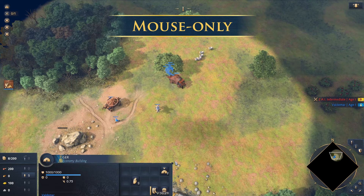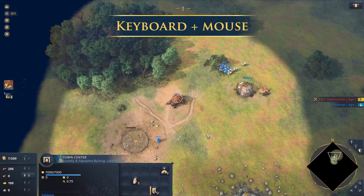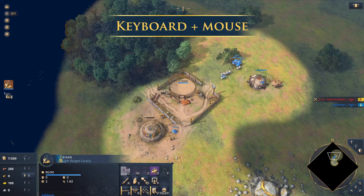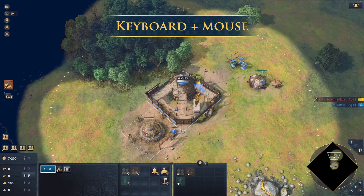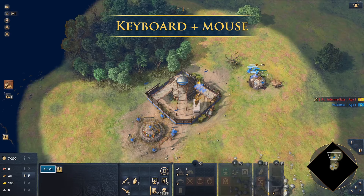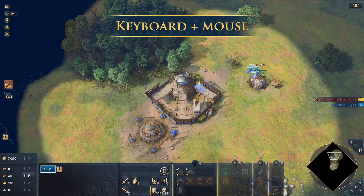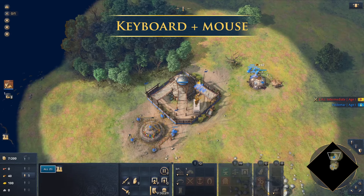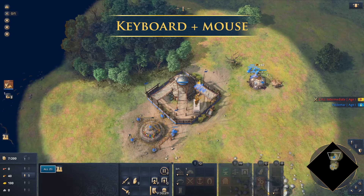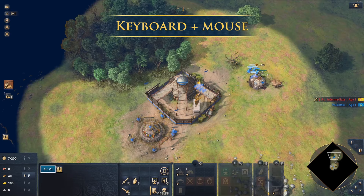It is extremely important to set up your hotkeys correctly as early as possible in your AoE4 endeavors, and that goes for pretty much any game you play. If you have a bad hotkey setup you'll find that it slows you down considerably. If you have a good one, you have more time to think. Hotkeys are about freeing up action from your mouse — accessing keys is a lot faster than pointing and clicking everything.